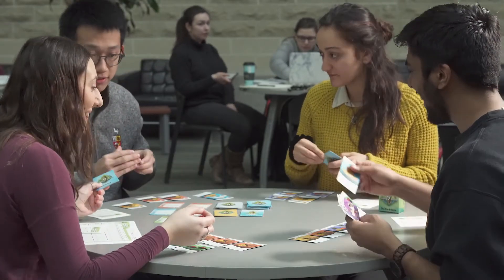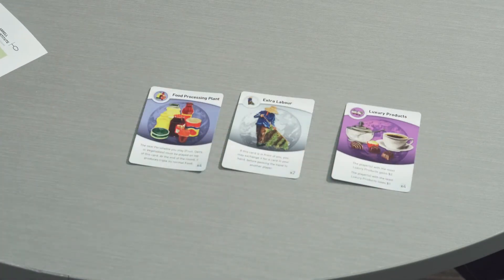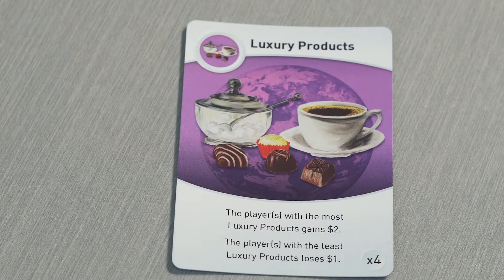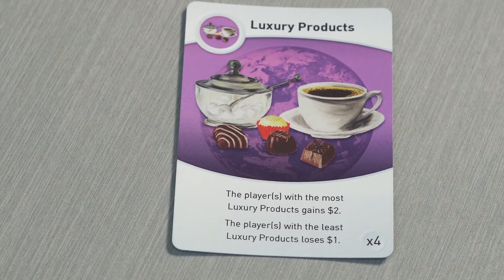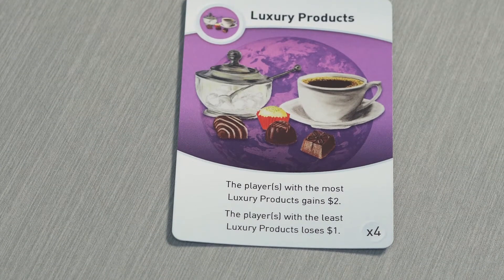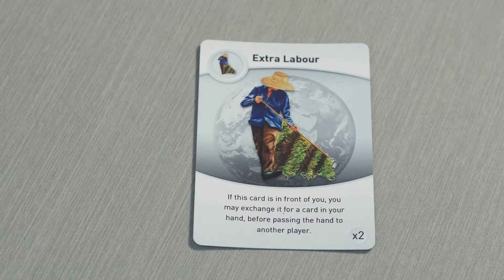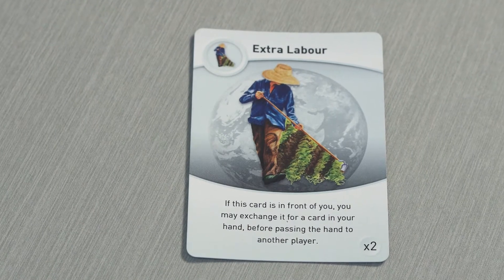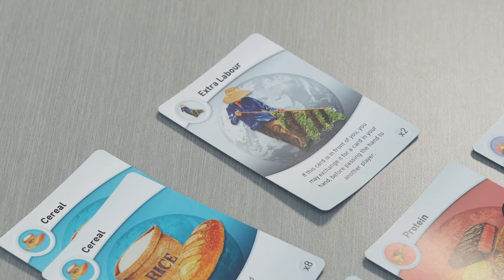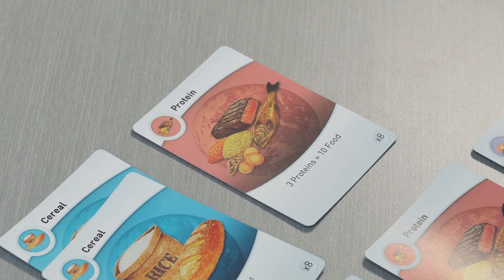You will notice that there are three cards that don't produce food: the luxury cards, extra labor cards, and the food processing plant cards. The luxury cards are simple — the player with the most luxuries at the end of the round gains two dollars, while the player with the least loses one dollar. You can use this money to buy technology or assets. The extra labor card acts as if you have imported migrant labor to work in your food system. During a subsequent turn you can pick the extra labor card up, put it back in your hand, and simultaneously play two other cards.